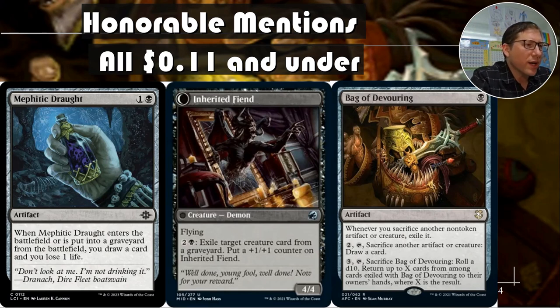Bag of Devouring — I think this is the one that actually costs 11 cents. Whenever you sacrifice another non-token artifact or creature, exile it. If you've got a deck where you're sacrificing things this is a great card. For two and tap you can sacrifice another artifact or creature and draw a card. It lets you sacrifice things whenever you want, hitting death triggers — and being an activated ability means you can use it on other people's turns as well, which is where a lot of the usefulness comes in.